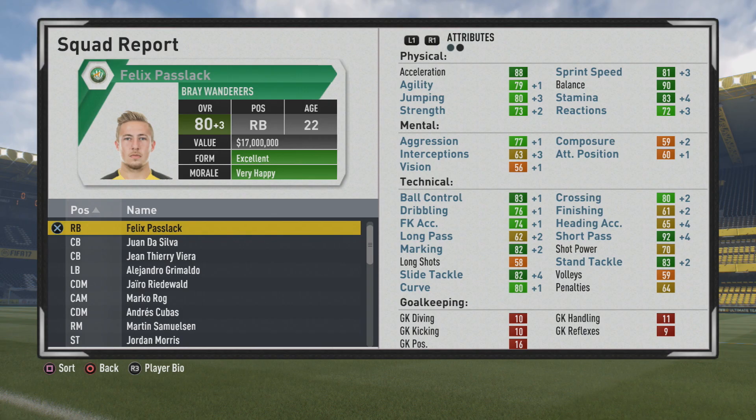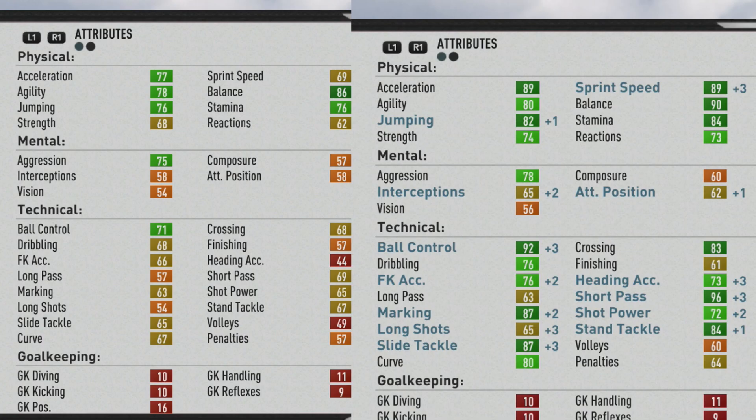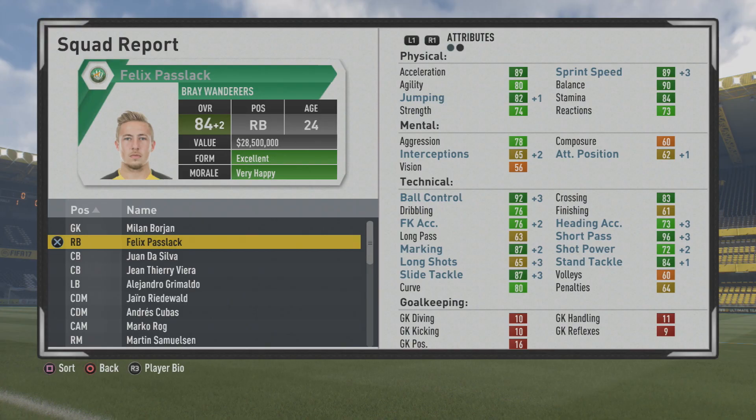Very good marking, stand tackle, slide tackle, and short passing is very high also. Now at 84 overall at age 24, which is where he caps out, there are some really big improvements to physical stats — over 20 points to sprint speed, which is great to see. Technically, ball control, crossing, and short passing went up a lot along with marking and tackling.